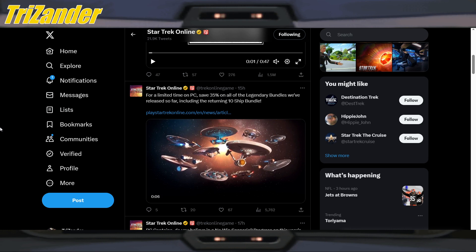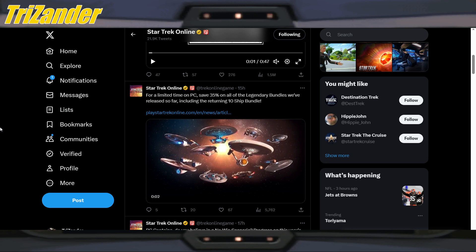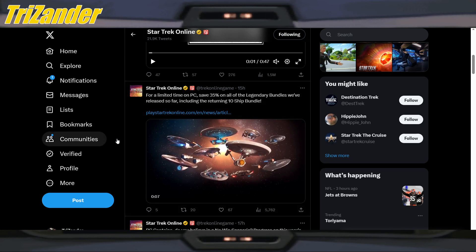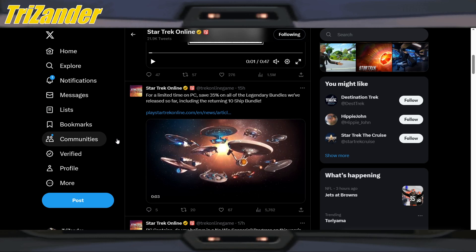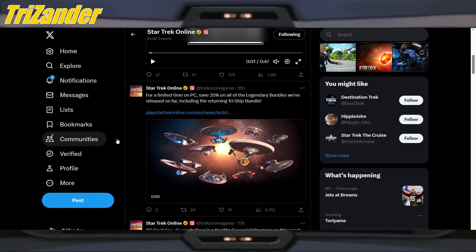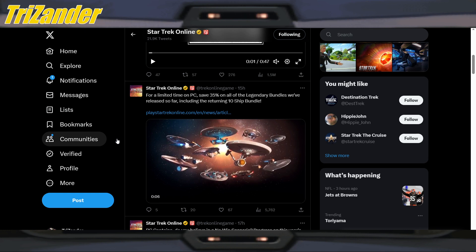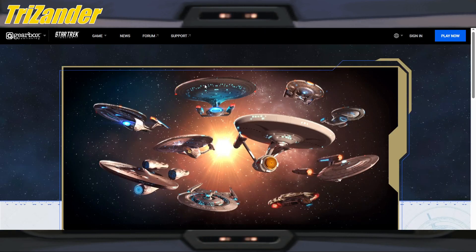Captains, we've got a couple of blogs, so as always we're going to go over them, drop the EC, sprinkle them over, and of course at the end give our conclusion. First things up: for a limited time on PC, save 35% on all of the legendary bundles we've released so far, including the returning 10-ship bundle. This is my number one recommendation when it comes to the legendary bundles — the 10th anniversary bundle.